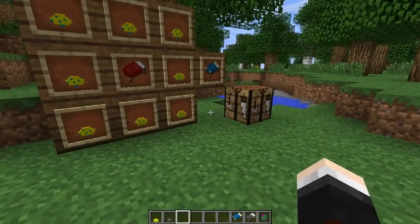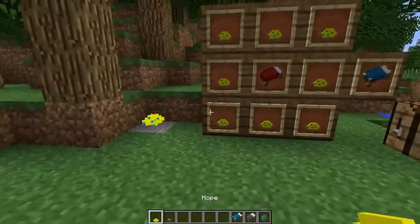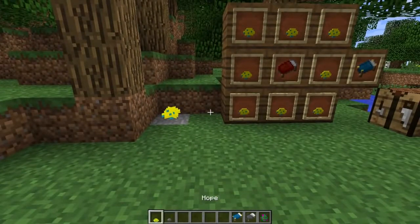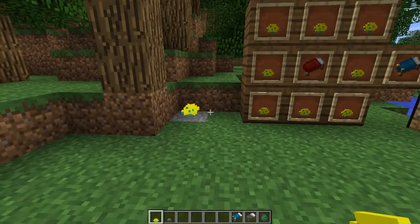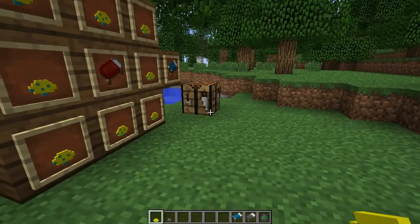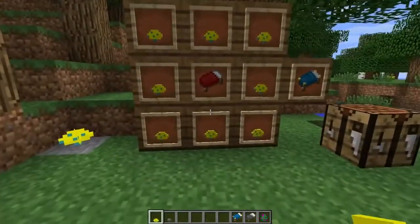So to craft the dream machine, also known as the luxurious bed, to analyze my dreams we are going to need some hope mushrooms. There are two different types of mushrooms in this mod: the hope mushroom and the despair mushroom. Both are incredibly rare world generation features in your overworld. I have spent so long trying to find these and I haven't found any.